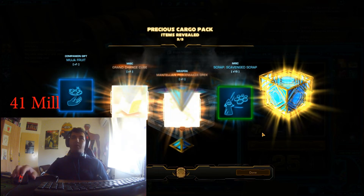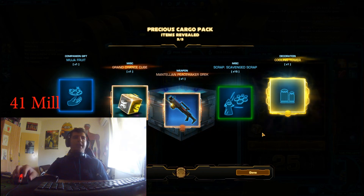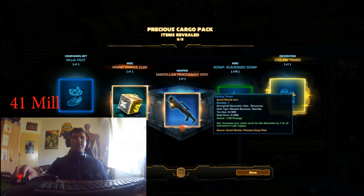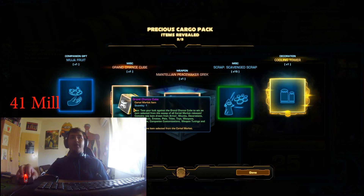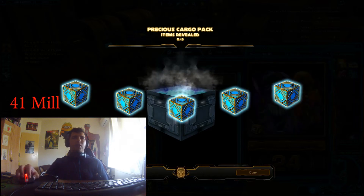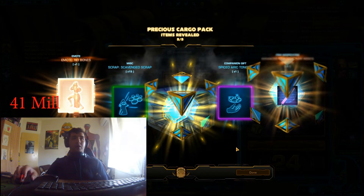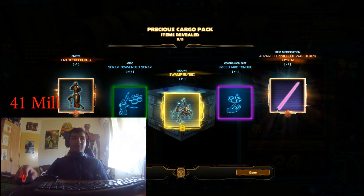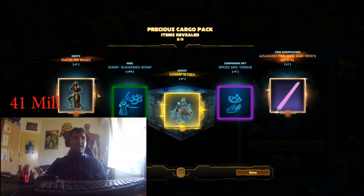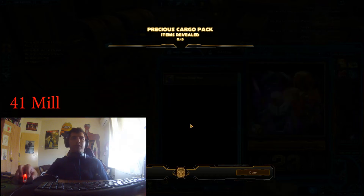The first one is a rare already — it is the Cooling Tower, which is a new one. This is a massive starship, the Mantelium Pacemaker, and the Grand Chance Cube. Next one is another rare — the Swamp Slybex. What the hell, this is sick! No Bones, one of my favorite emotes, and the Pink Horror, which is pretty decent.